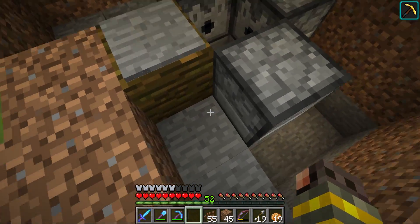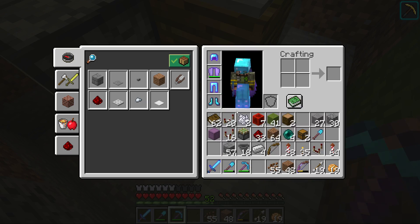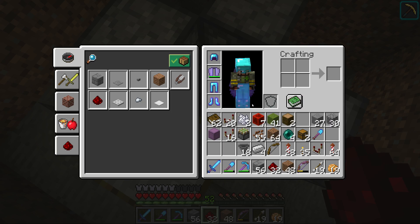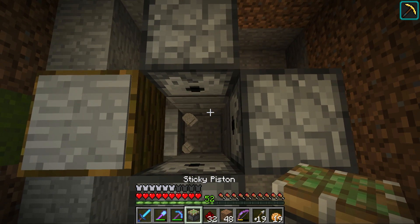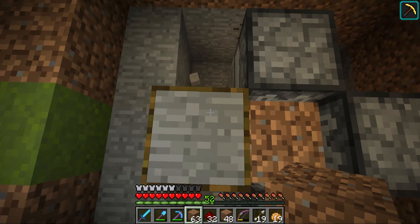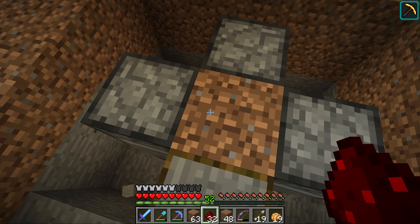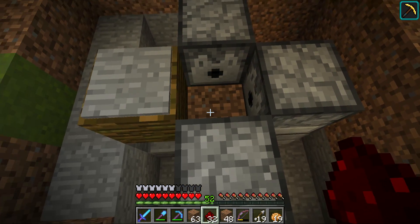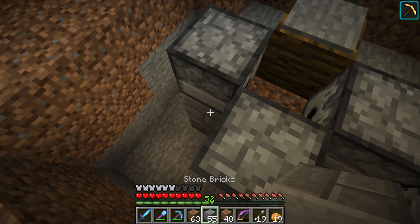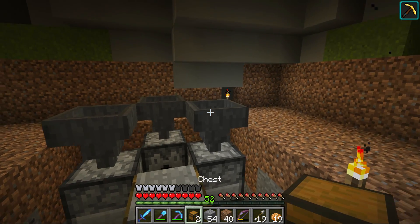I'm going to use the pressure plate to activate the farm, then build a clock underneath. This block here picks up my signal. I want to make it work for carrots and other crops too, so I'll have a sticky piston there with a block. The piston goes up and down on a clock, and the dispensers shoot bone meal on the same clock. I also want to fit hoppers to easily store bone meal using chests.